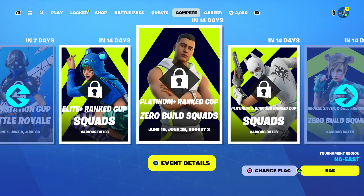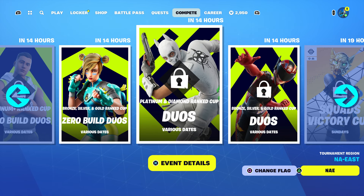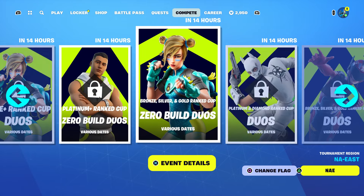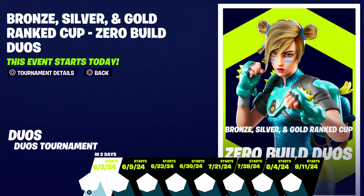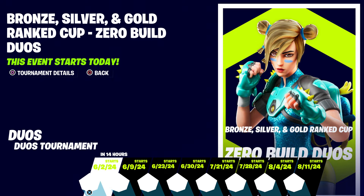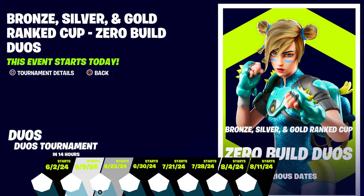So I'd recommend taking advantage on Solo if you don't have any friends. If you do have a friend who can help you, do it on Duo. You cannot do it on default — you have to do it on Browse, because that's where everybody is right now. So if you want to do it on Browse, take advantage today.